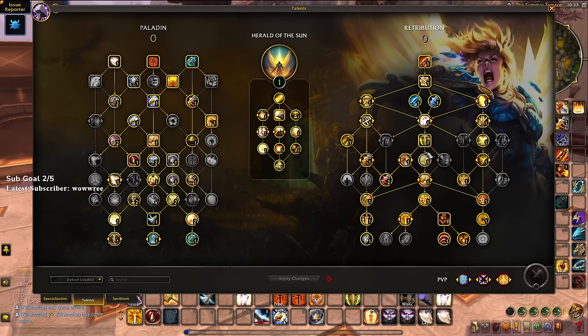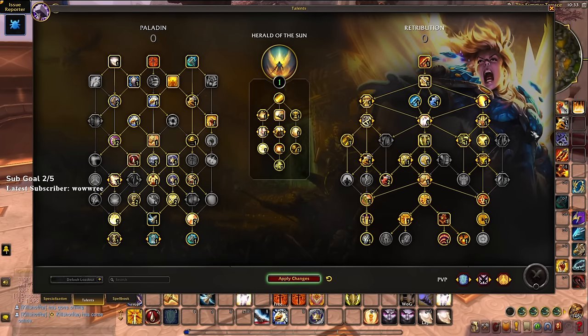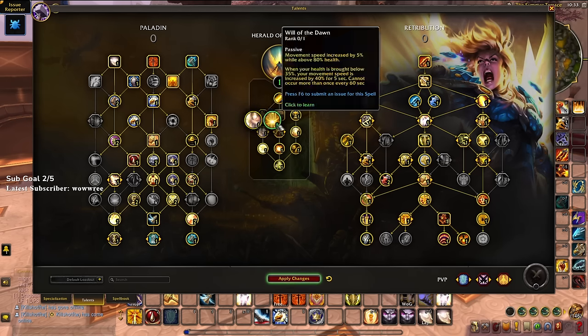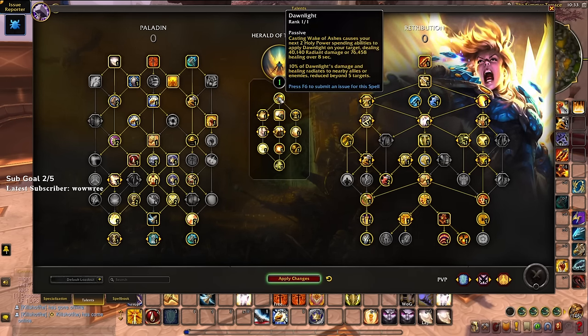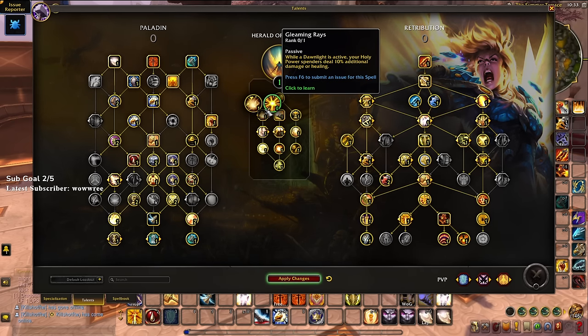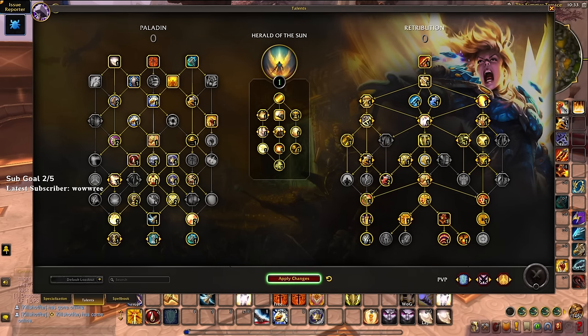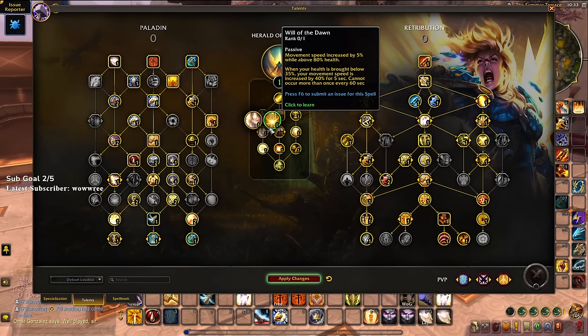Ton of synergy talents and a lot of different build options — we can run crusading strikes, maybe drop blessed champion for vanguard's momentum and play a build similar to retail but with a dot twist. I really want to test out how the defensive eternal flames and healing dawn lights feel in a duel setting. If you enjoyed this video feel free to like, subscribe, comment, and follow me on Twitch and Twitter — I'll see you next time for more paladin testing and other hero tree coverage.